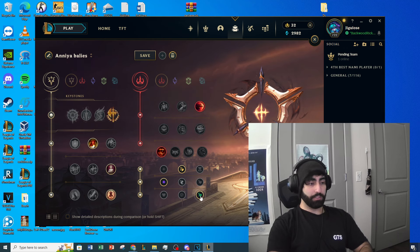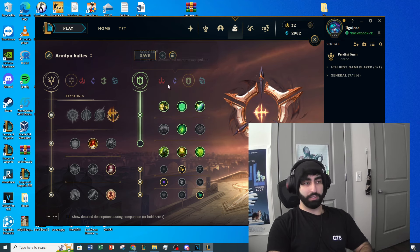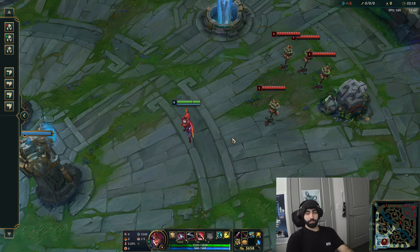This setup with Eyeball Collection and Sudden Impact is my favorite. You go the health scaling stat shard and the adaptive force one too. Those are the runes - you rarely go anything else. Maybe if you're in a super poke lane you can go Second Wind, but honestly you just play differently and you'll be fine. Taste of Blood and those other green tree runes don't work, so just keep it simple. Okay, we're going to go over the ability rundown.